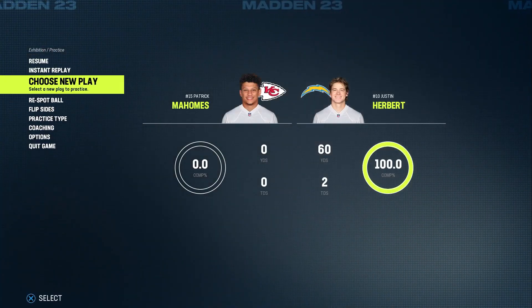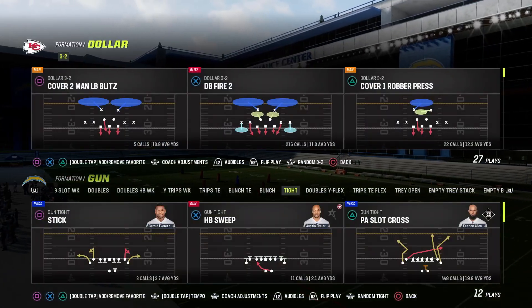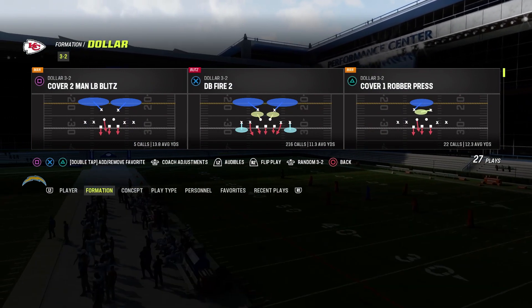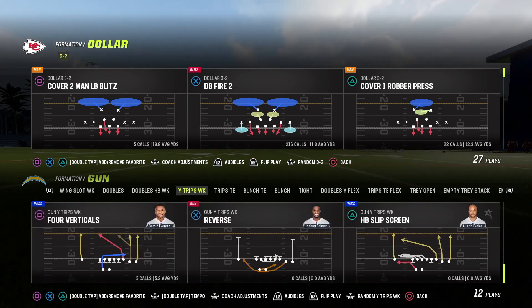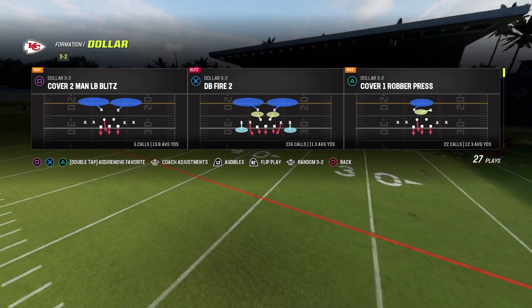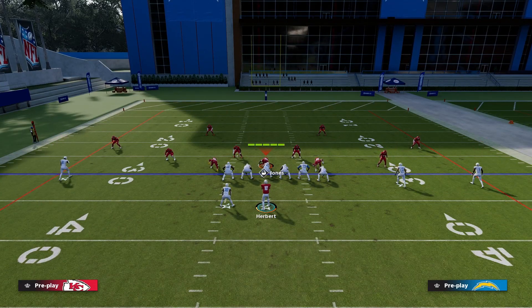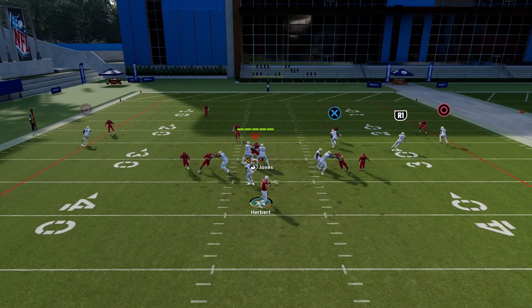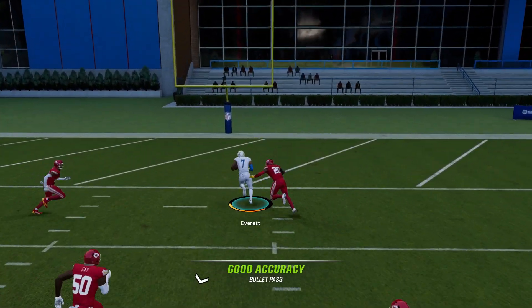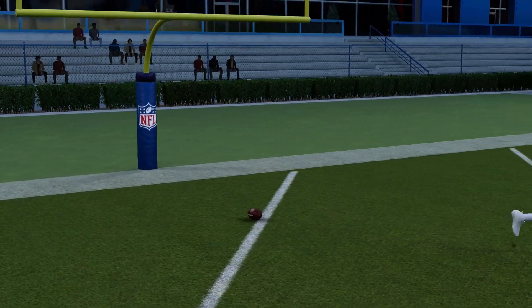Now let's go over it in basically any other formation that has two wide receivers. For example, this formation right here has two very far wide receivers. You can also do this setup where the soft squat will take the R1 route, the safety will take either the X or the B route, and then you just throw to whichever one it doesn't cover. You can see it was biting towards that side, so you can just throw towards the tight end. I'd use that setup traditionally.